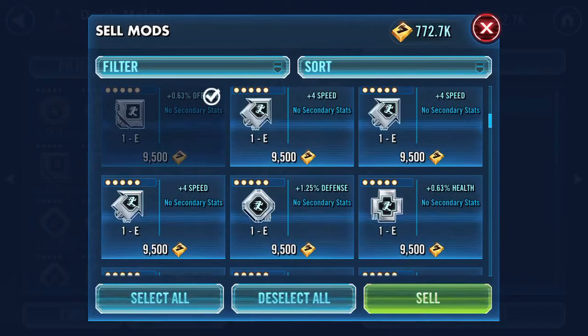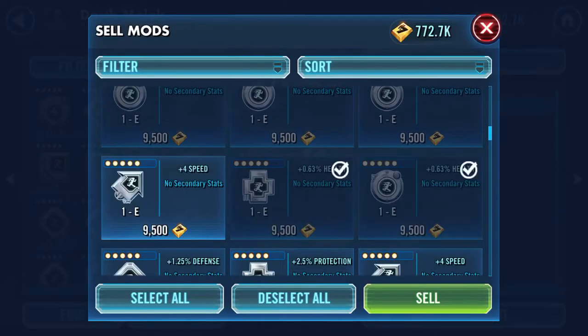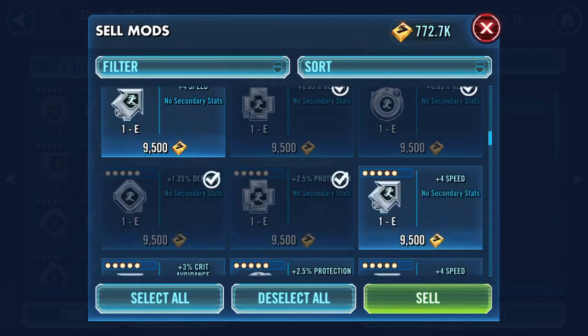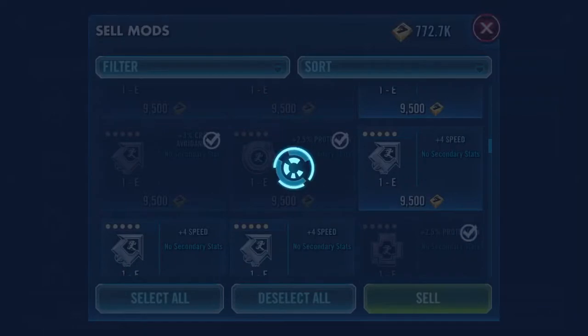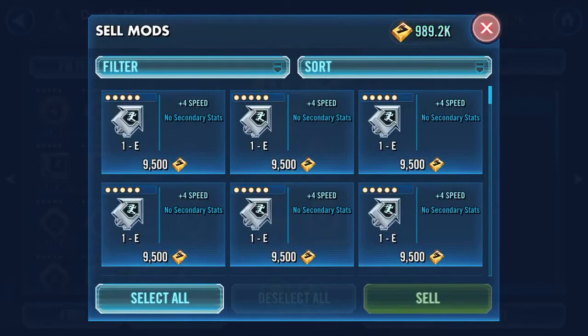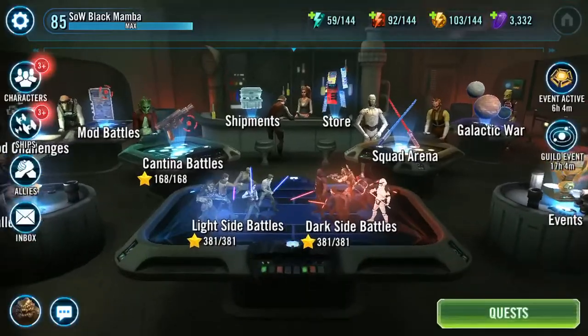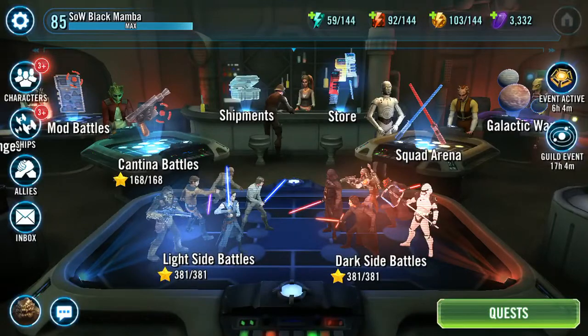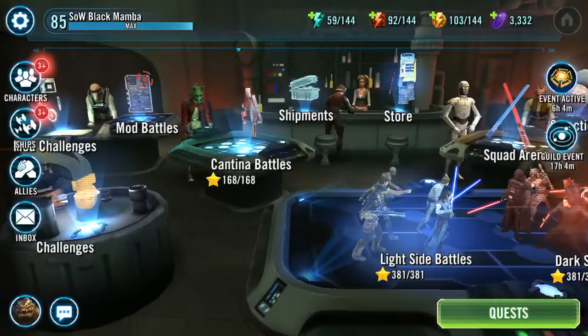I like to keep mods with plus-speed primaries on the arrows. Then I go through all of these and sell them — I'm not going to do this for the rest of the video, but that's what I do. You can easily get back two to three million credits from that. So that's video number one — we got a plus 11 speed mod and we'll continue this throughout the week. Thanks for watching.